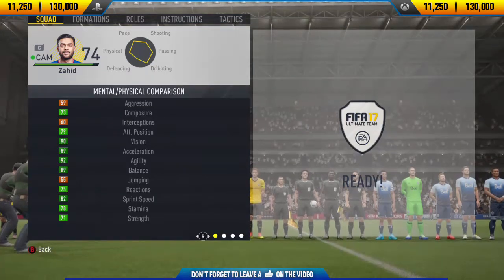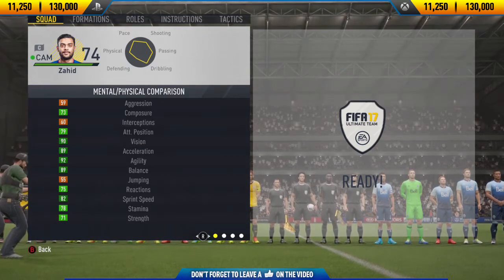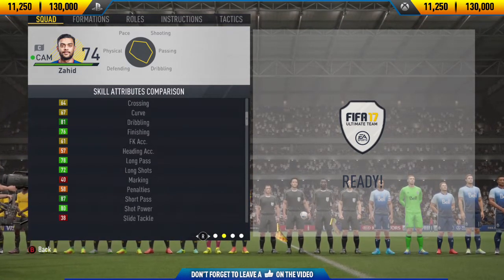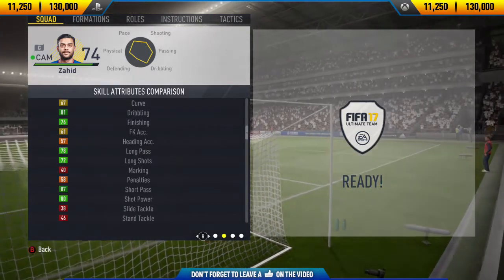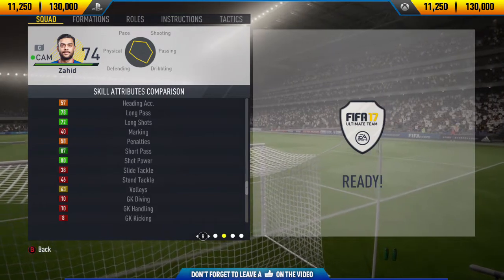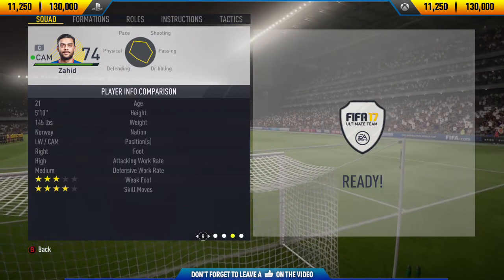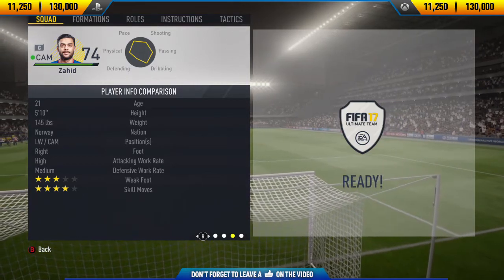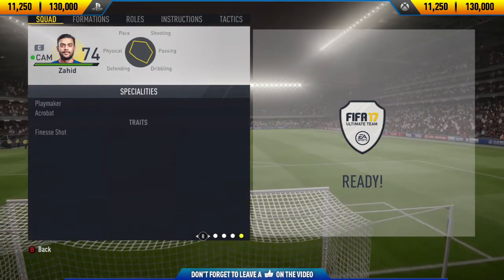Tell me in the comment section below who you want me to review next. Getting into his price range — on both Xbox One and PlayStation 4 it's 11,250 to 130,000 coins, and surprisingly he's actually settled around his minimum price. I got mine for 11,500 coins and I think you can probably even get him on bid for 11,250 coins.